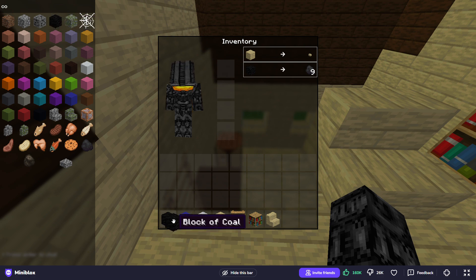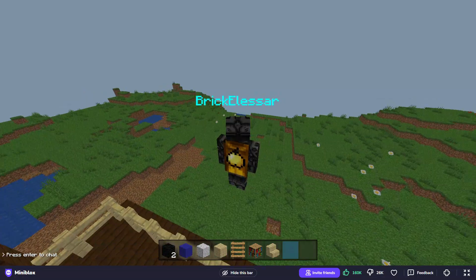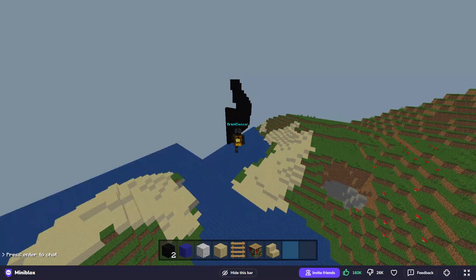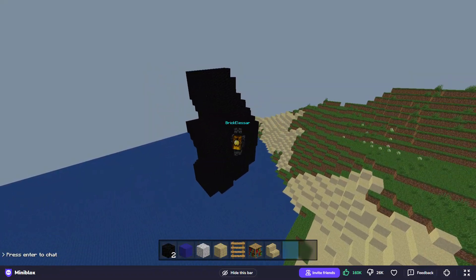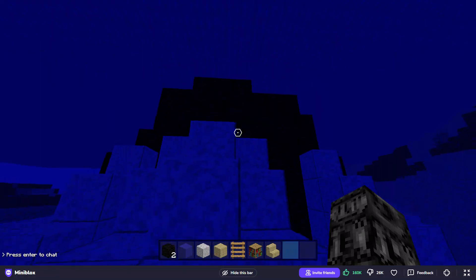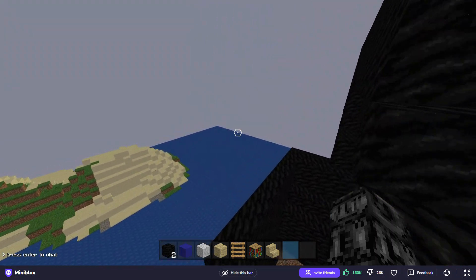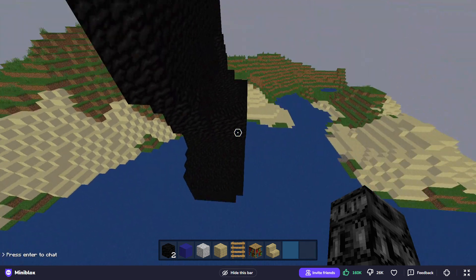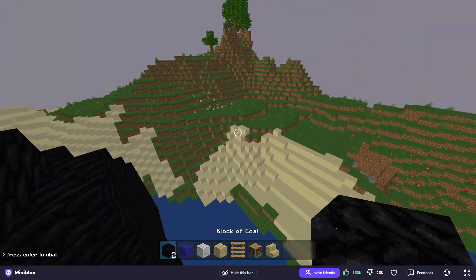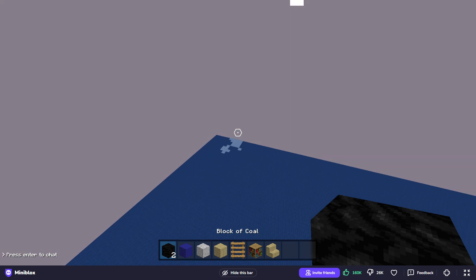Now you might be wondering why I have another world. The answer will become clear if I just fly away from here — over here at the shoreline. See that black thing? That is the leg of Godzilla. I'm currently building a Lego Godzilla, and down in the water is the foot.